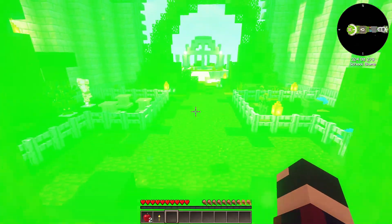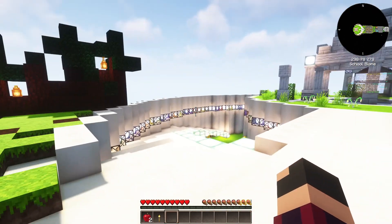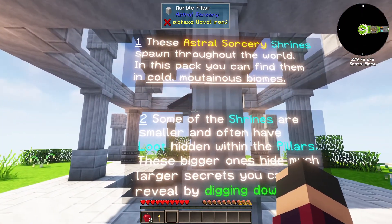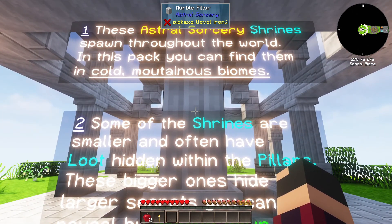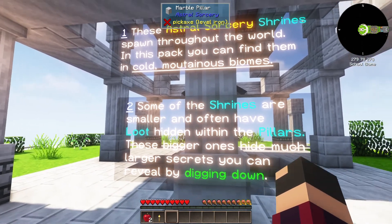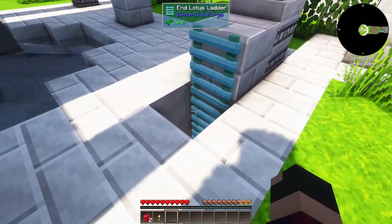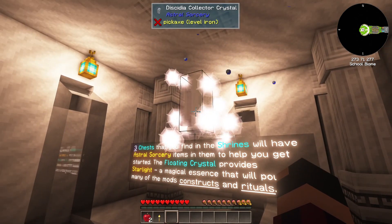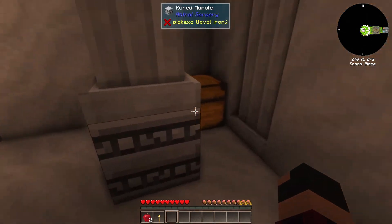There's the Elven Gateway into the Elven dimension — you can't access it yet, it's for trading items. Now this is Astral Sorcery — stargazing. In 1.12, Astral Sorcery was the bane of my existence because it always conflicted with shaders, though you just had to change a small option. Hopefully it's more compatible in 1.16. Astral Sorcery shrines spawn throughout the world in cold mountain biomes. Some shrines are smaller with loot hidden in the pillars; the bigger ones hide much larger secrets. There's a collector crystal that provides starlight — the magical essence for Astral Sorcery.